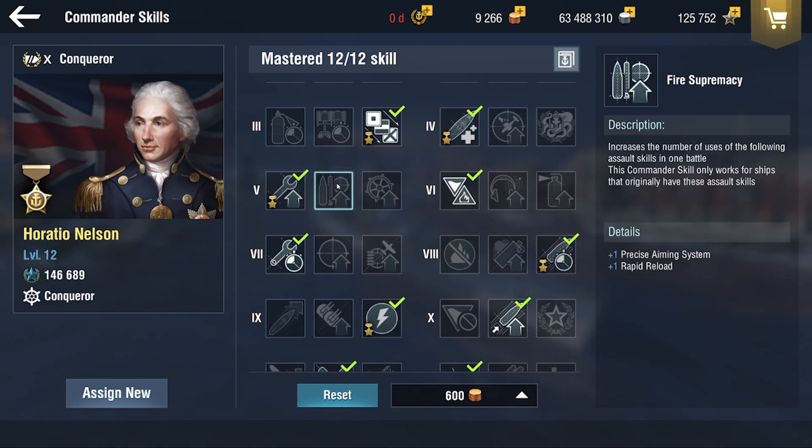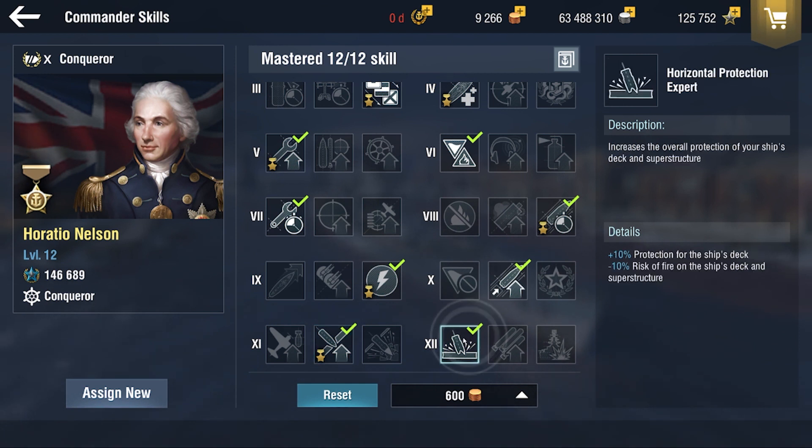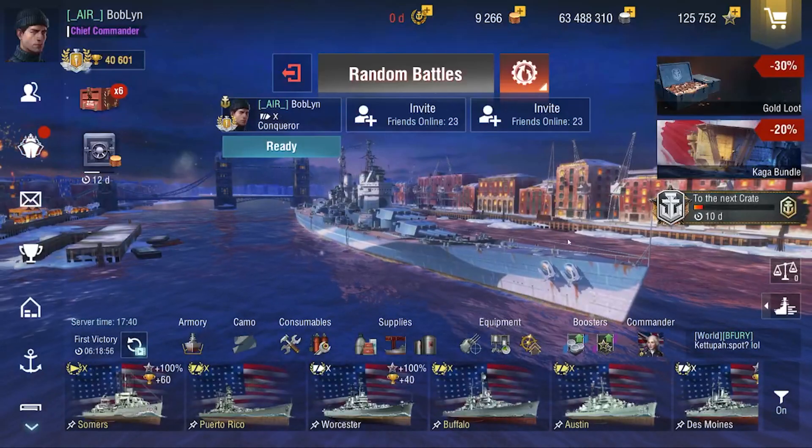If you didn't have Horatio Nelson, I would take Fire Supremacy — no doubt that's the best skill — because you do have Rapid Reload on the Conqueror, and that's very good for setting fires. Other than that, I have IFHE Plus because it's insane with this captain, and then Horizontal Protection Expert. That's pretty much my setup, and I'm not going for citadels, which is why I don't pick the increase to citadels.